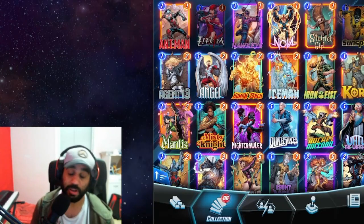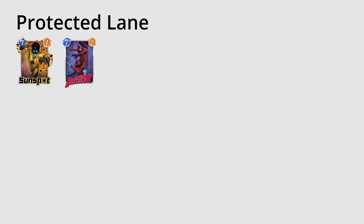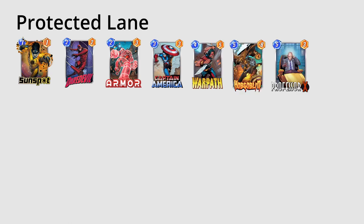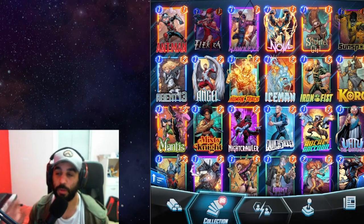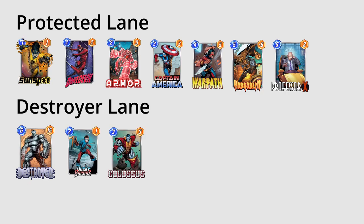All of these cards are part of one of three groups. The first group is cards you want to play onto the protected lane: Sunspot, Daredevil, Armor, Captain America, Warpath, Hobgoblin, and Professor X. You want to shove them all into a single lane and win it with a lot of strong cards. Bucky Barnes and Colossus go in your Destroyer lane — Bucky adds 6 power when destroyed, and Colossus can't be destroyed so he's safe there.